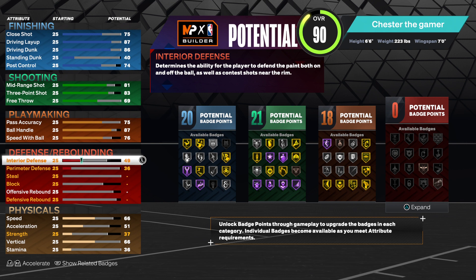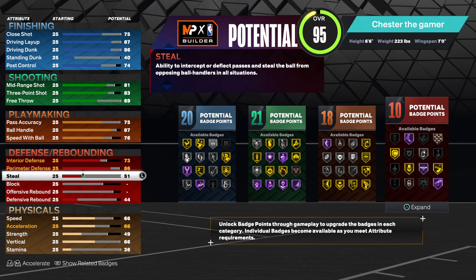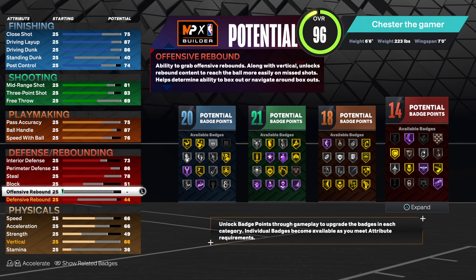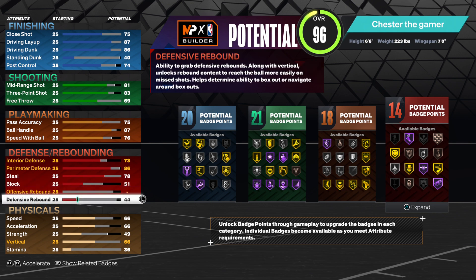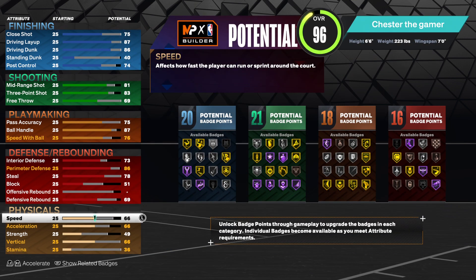On your defense, you get a 73 interior — solid. And then an 86 perimeter, and then a 76 to 78 steal. And then a block, you keep a road set, or a 51. And then don't upgrade the offense rebound, and then go with the 69 defense rebound. That gives you 16 — you don't get Rebound Chaser, but that's okay.